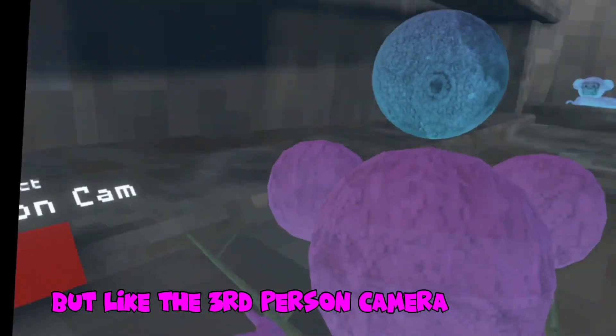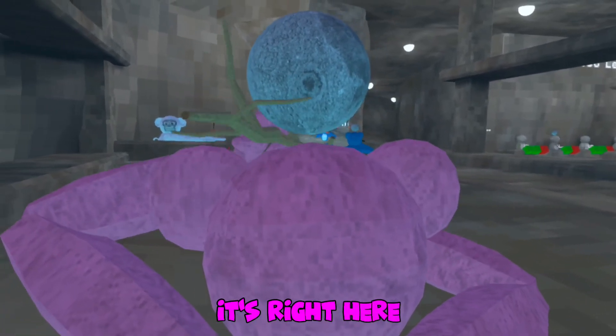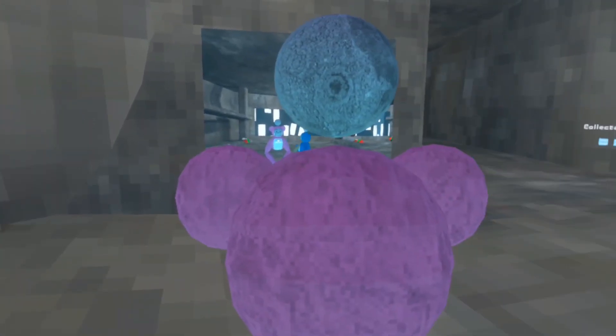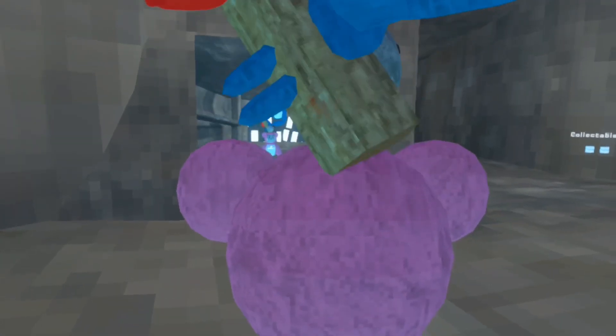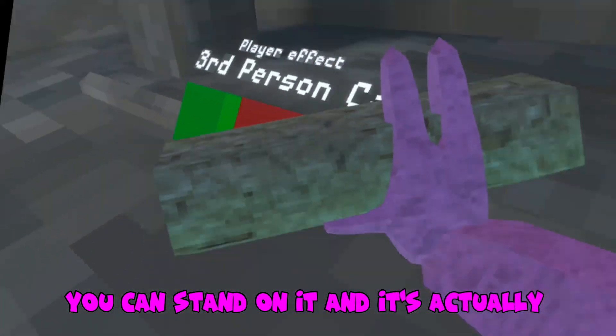With the third-person camera you can see it right here, and it's actually collidable. Come here — collide with the hat. This is not a great demo, but there you go — you can stand on it, and it's actually possible.